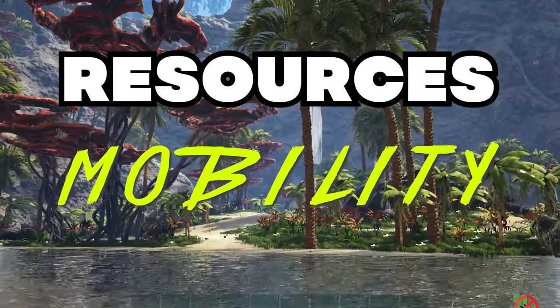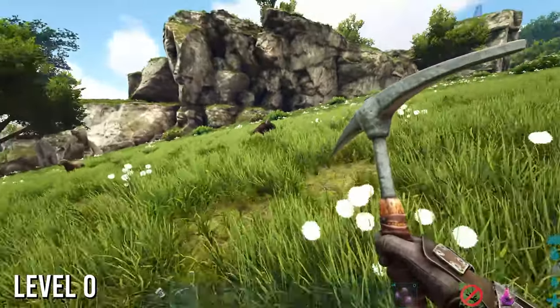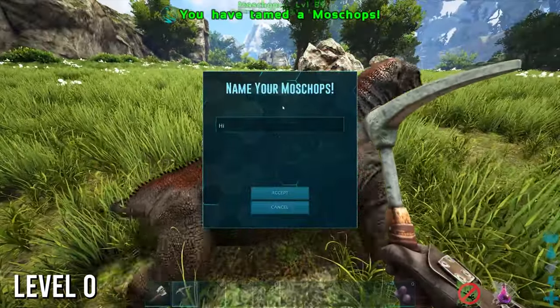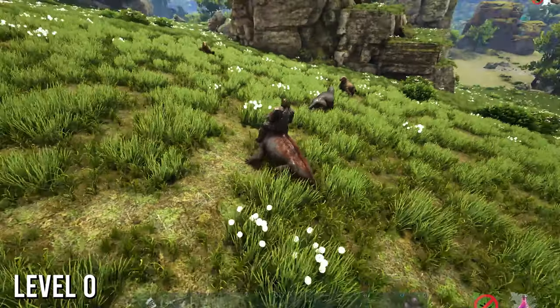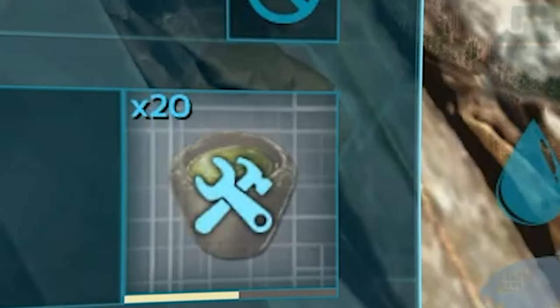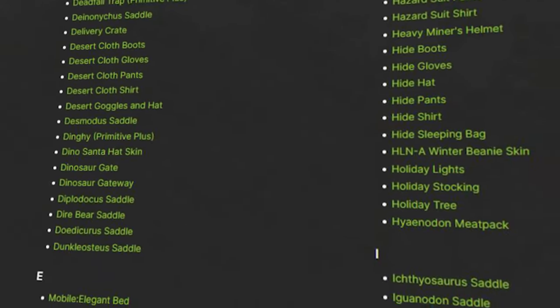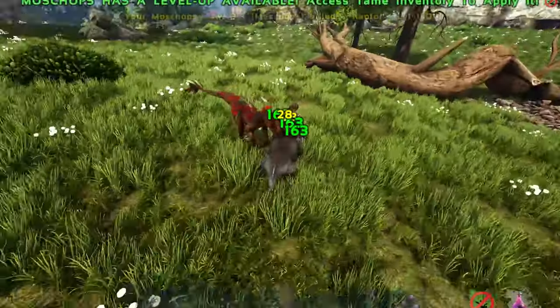The first dino on this list will be the Moschops. This dino is extremely easy to tame as it's a passive tame and you'll just need to feed it whatever it wants. This dinosaur also doesn't require a saddle to ride, which is extremely good at the beginning. Once tamed, this dino is a great starting berry and fiber gatherer. The berries will assist you in making narcotics and the fiber will assist in crafting just about everything. Not only that, but they are decent at fighting as well, considering how early you can attain them.